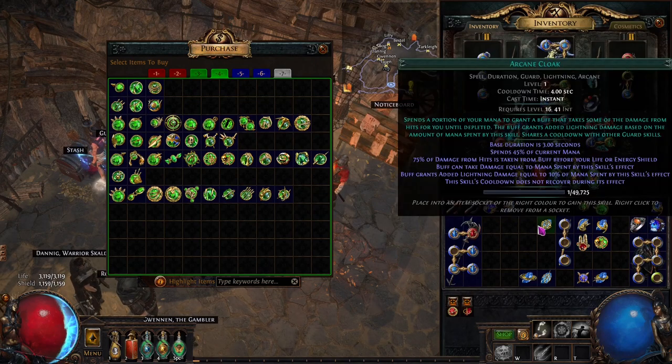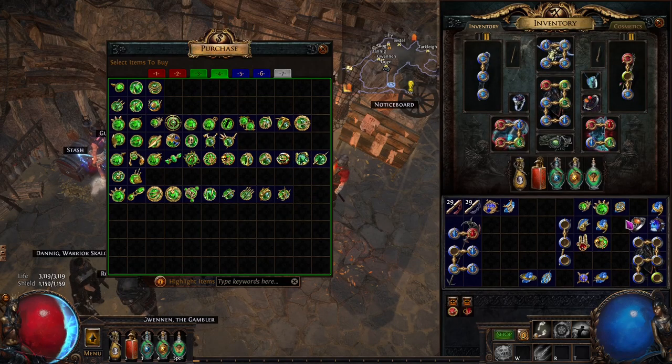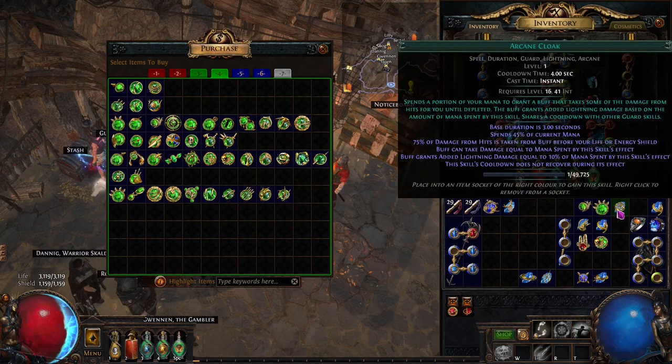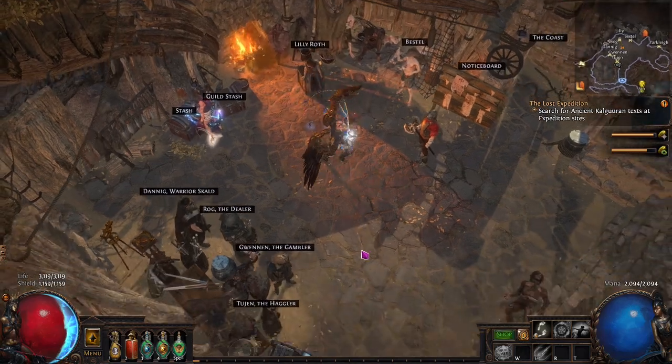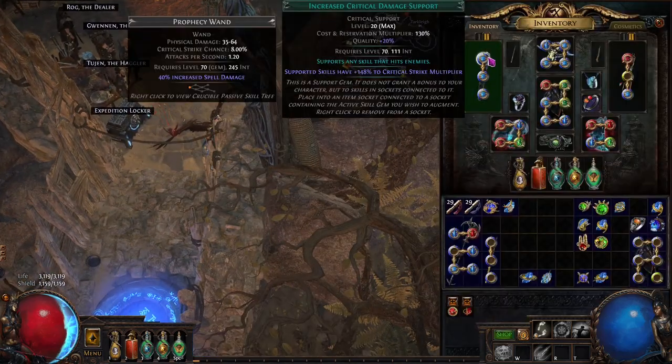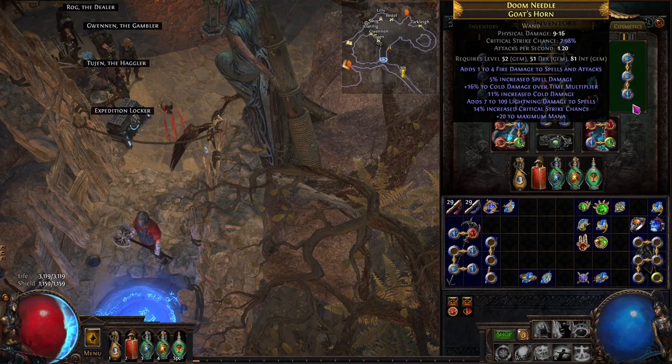If you have a free blue socket somewhere, go ahead and start leveling Arcane Cloak as well — that's going to be very useful to have leveled once you're in maps. It's not the end of the world if it isn't leveled, but I always like leveling as many gems as I can just to make the progression that much smoother when we do switch over. That's pretty much it for the acts — the main thing is just to make sure you're doing Storm Brand and having the links that you need.